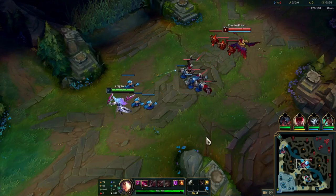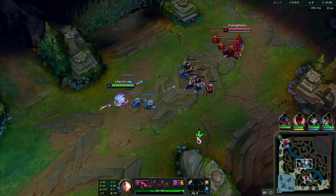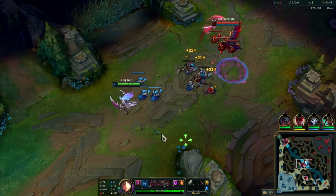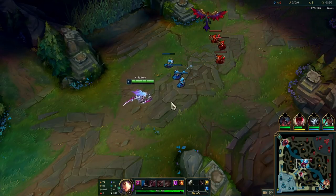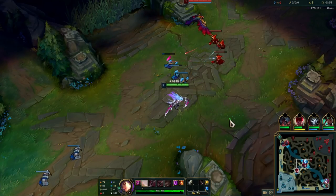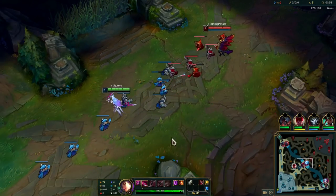Level one, not trying to do anything crazy, I'm just gonna last hit from here. Waves are in the middle. Ideally I would want her to push in so that maybe I can have more room to like all-in at level two, but it seems like the wave is just going to be stuck here in the middle.